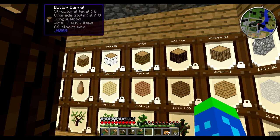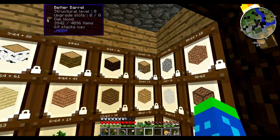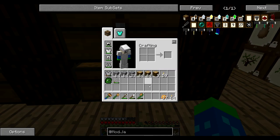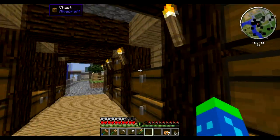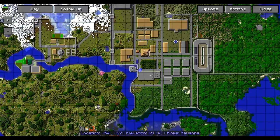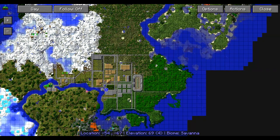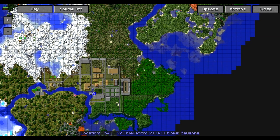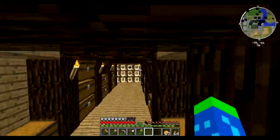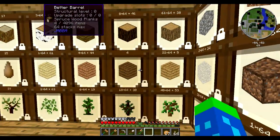My barrel of jungle wood is full, and my barrel of oak wood is not much less full. Not only do I have more than two stacks of jungle wood left, but if I look at the map, this area to the east is all jungle — a lot of jungle wood yet to harvest — and this area to the north has a lot of giant oak wood trees. The space left in those barrels will not be sufficient, so it is time to upgrade the barrels.